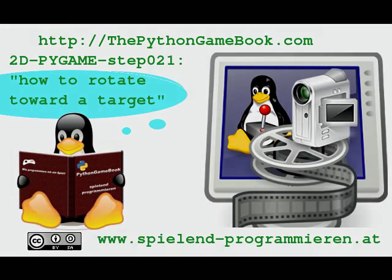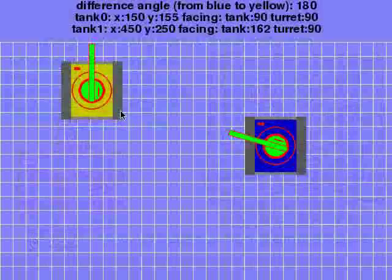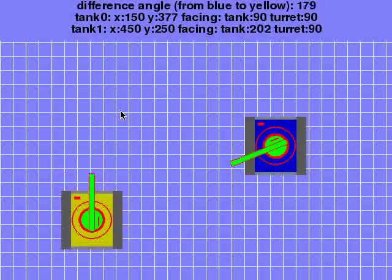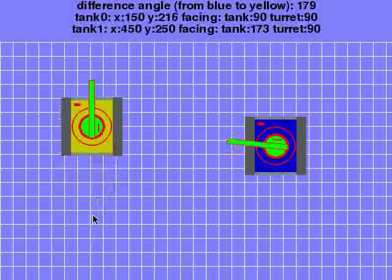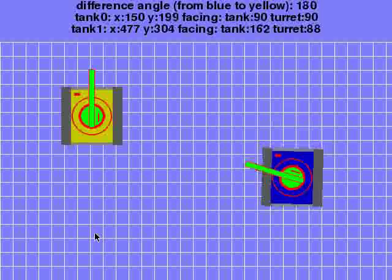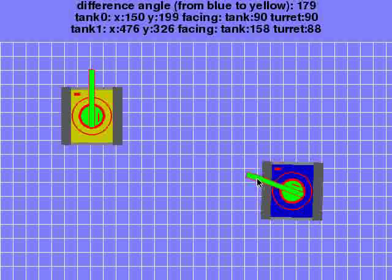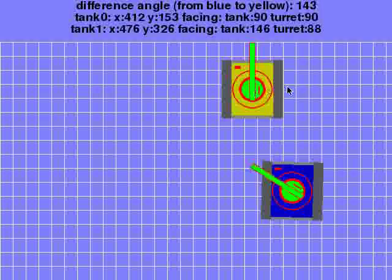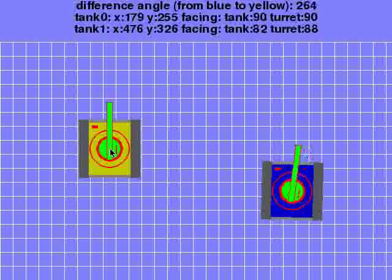Welcome to Pygame Tutorial Step 21 of the Python Gamebook. As you can see here, I have the two tanks from the last example, and I can move the blue tank around and its turret always is pointing toward the yellow tank. This also works if I teleport the yellow tank around.